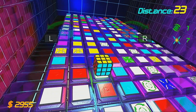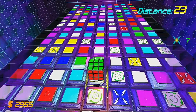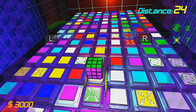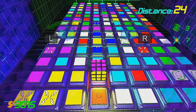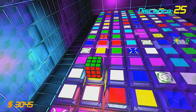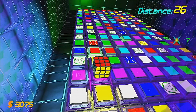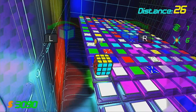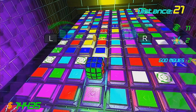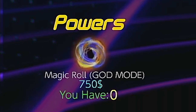Luckily you do have a few special abilities at your disposal to help you out, but these must first be collected by rolling onto specific tiles. White tiles with green arrows on them grant you one use of the rotate power-up, which lets you rotate your cube 90 degrees in either direction. Rolling onto coloured tiles with a lightning bolt symbol grants you one use of an ability which turns all surrounding tiles white. Your third and final ability is God mode, which grants you immunity to tile colours for 5 rolls, but this can't be obtained in game and must instead be bought from the shop.